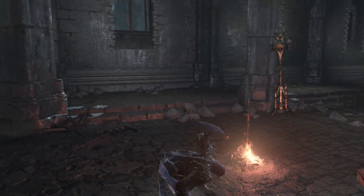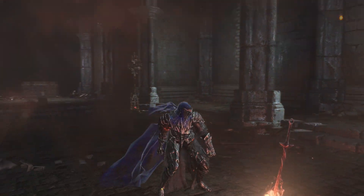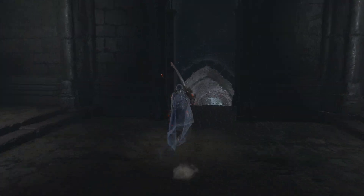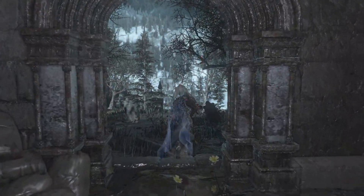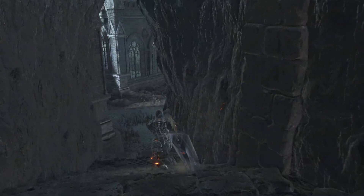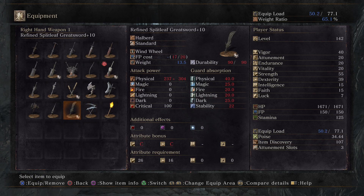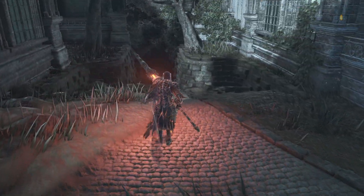I don't think Siegward is here — because I didn't talk to him before, because I'm not doing any of the optional things. I believe I have to go this way for now. It's gonna be very dark here in a minute, so I'm just gonna switch to the only weapon I have that's a passive light source.